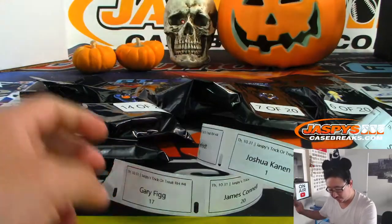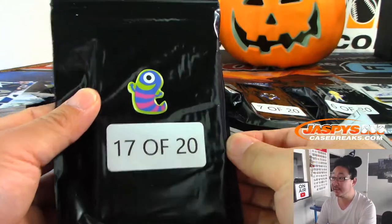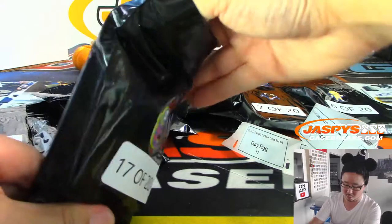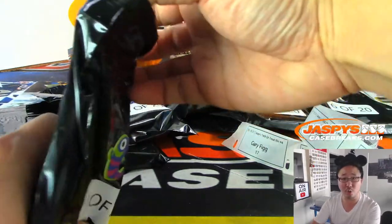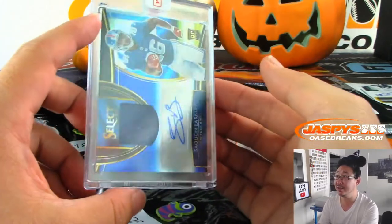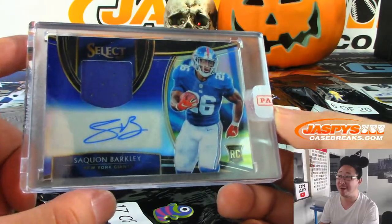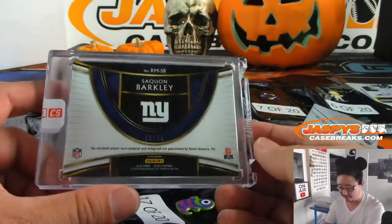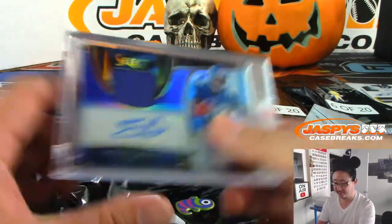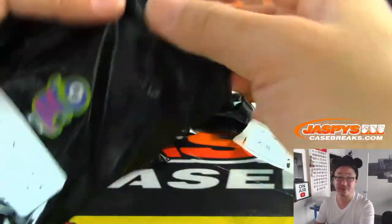Gary, pack 17. Got this Jabba the Hutt-looking character. Gary, with ooh — I've heard this guy — jersey and auto: Saquon Barkley rookie jersey and autograph from Select Football, 16 out of 35. Just 10 off the jersey number!